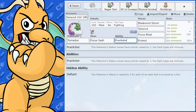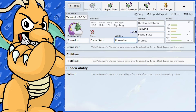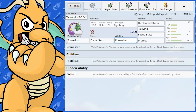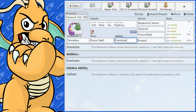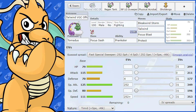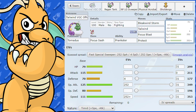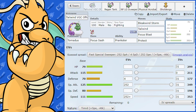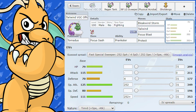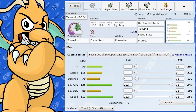To counter Tornadus, a Taunt user would really mess it up if it's not carrying Mental Herb. Dark-type Pokemon are immune to its status moves — Incineroar in particular is good because it's immune to Prankster-boosted status moves and has Fake Out to break its Sash or stop it for a turn. Tornadus isn't very bulky, so hitting it hard on the special side works well. Being Flying-type, it's weak to Ice, Rock, and Electric. Its main role most of the time is setting up Tailwind and doing chip damage with Bleakwing Storm.